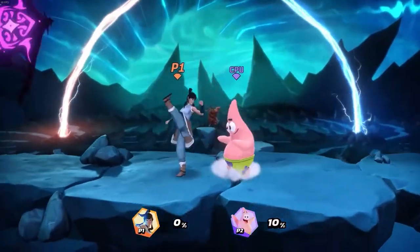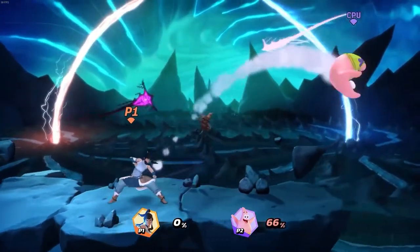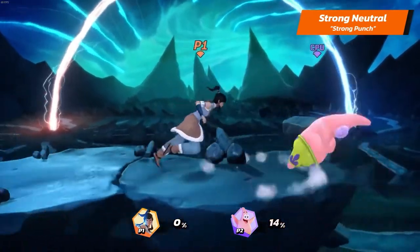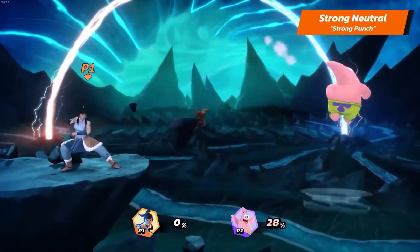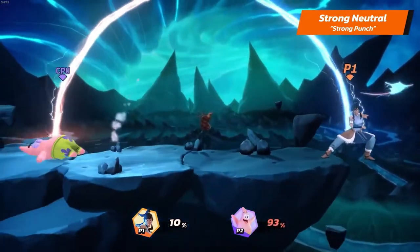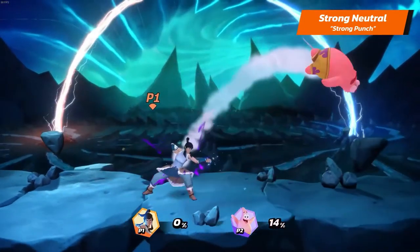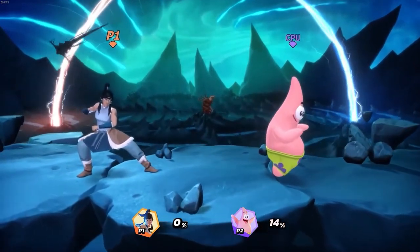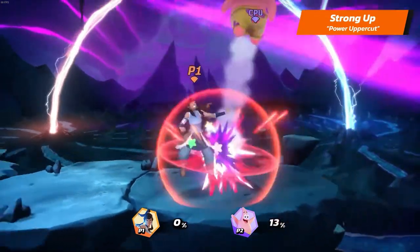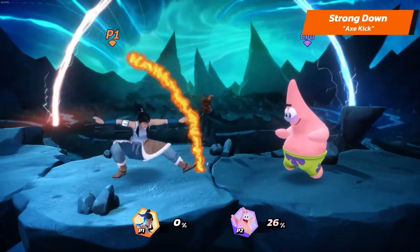Nothing combines martial arts and elemental bending quite like Korra's strong attacks. Korra's strong neutral is Strong Punch. All of Korra's strong attacks have a weaker and stronger variation depending on whether the button is tapped or held — with the stronger variations, an elemental effect will show somewhere in the attack and the knockback will be slightly bigger. Her strong up is Power Uppercut. And her strong down is Axe Kick.